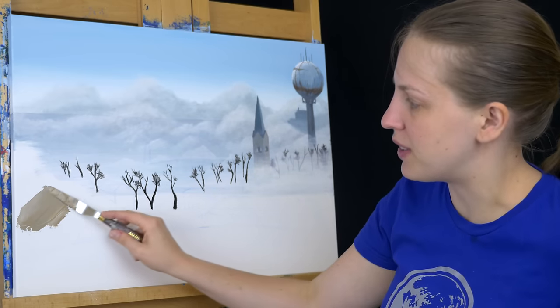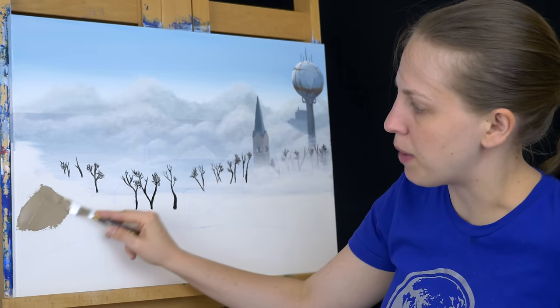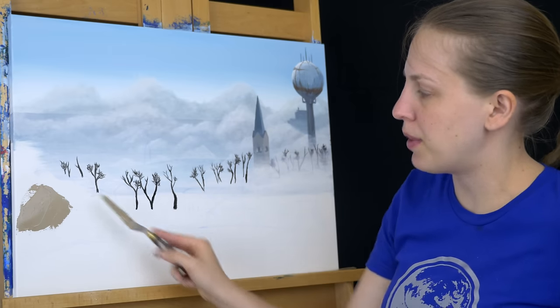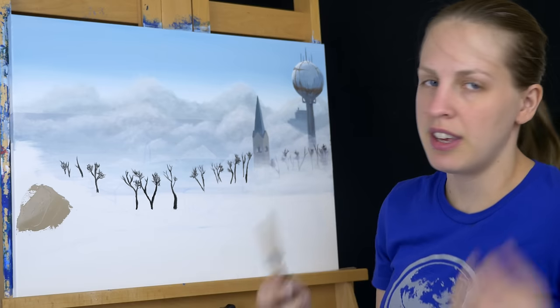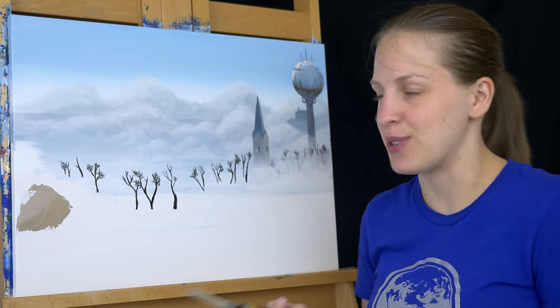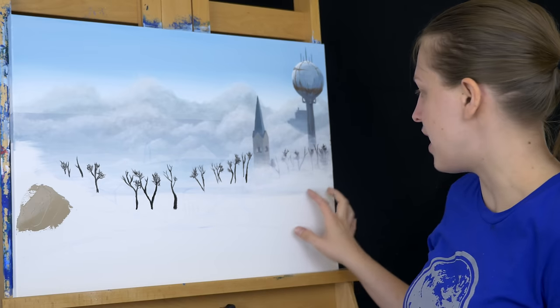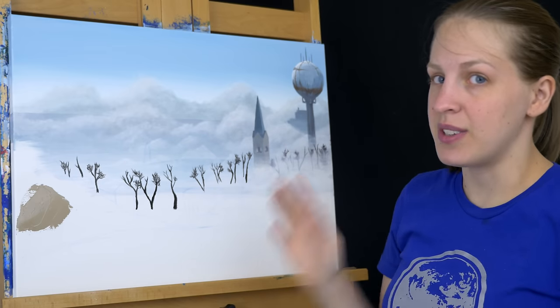In the meantime, I've mixed up a grayish-brown color and I was just testing it by using my palette knife on the canvas. I'm going to go ahead and fill in this hill with it, just to kind of block in my colors while I'm waiting on things to dry - it's something I'll have to do later so I might as well go ahead and do it now. I'm just going to go ahead and block this in and some of the other ground.